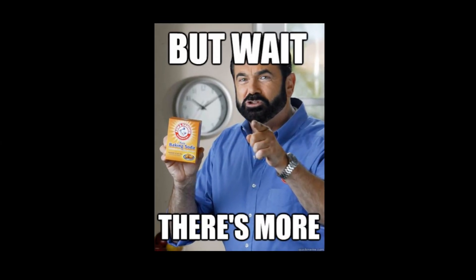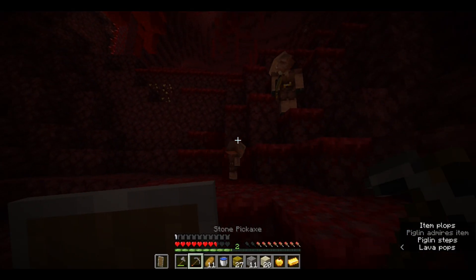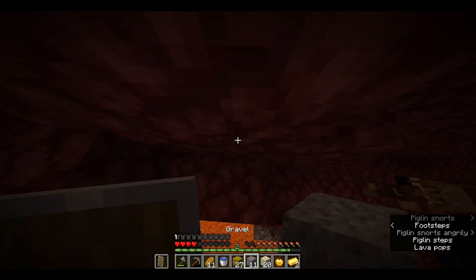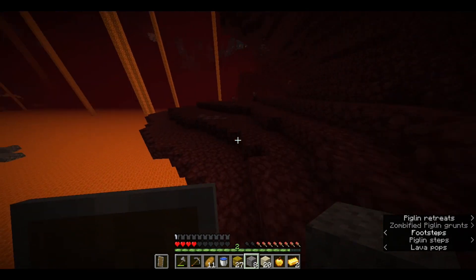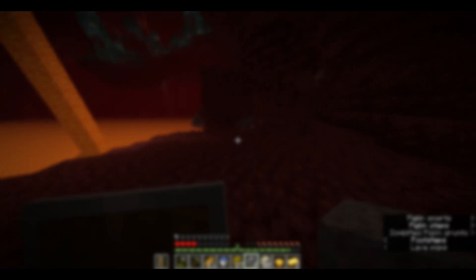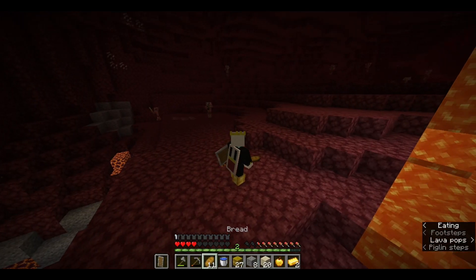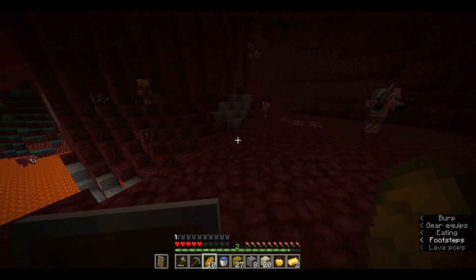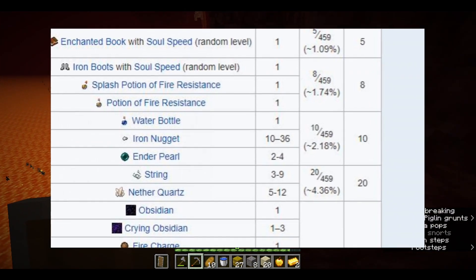But nether fortresses aren't the only luck factor. With the 1.16 nether update also came piglin bartering. One of the things you can barter for is enderpearls, which is amazing for speedrunners. But it can also be a bad thing. The chances of getting pearls on a barter is 4.7%, so you can either get lucky and obtain them first try, or spend 15 minutes trying to get them. With the upcoming 1.16.2 update, the enderpearl barter is actually going to get nerfed even more, down to a 2.18% chance.